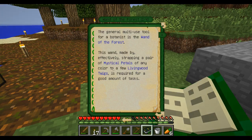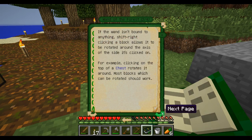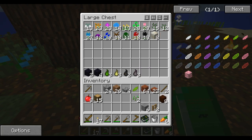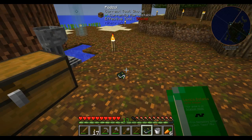The wand is made by strapping a pair of mystical flowers onto a few living wood twigs. The wand has two modes: bind mode and function mode. In bind mode you can shift right-click to select and bind two blocks. Function mode - shift right-clicking in the air if the wand isn't bound to anything will allow it to be rotated on the axis. Most blocks can be rotated. I need three twigs and petals to make it. Twigs are made vertically from living wood - three in a column.